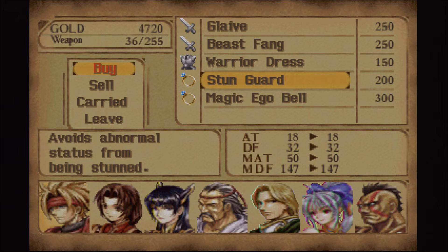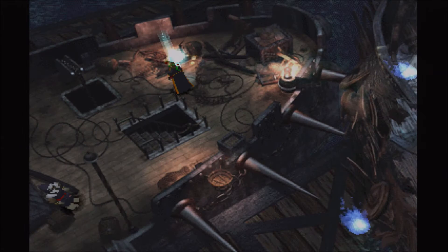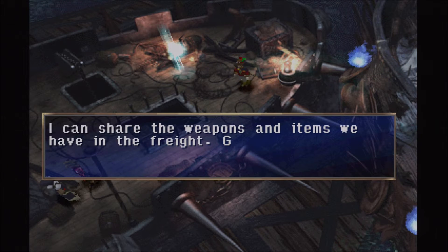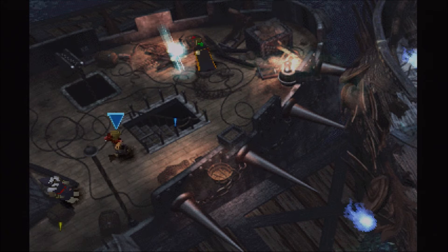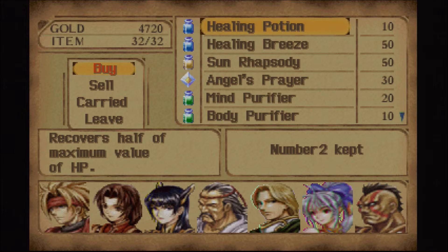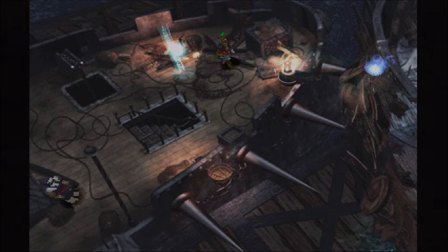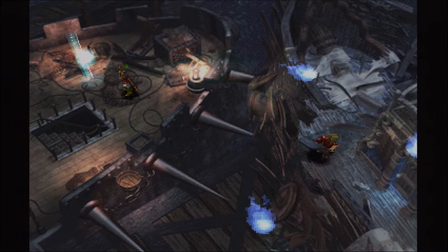I strongly recommend buying the Glaive — I believe that's what it's called — a new weapon for Elbert, better than what he's got. Go ahead and grab it. The Beast Fang for Hashel and the Warrior Dress — I already have both of those, so I did not need to buy either. You can rest here, you can shop, you can save.